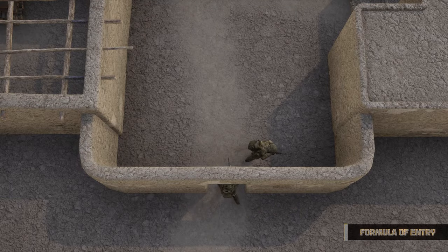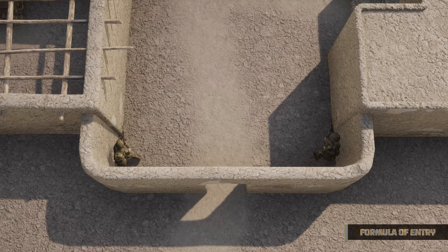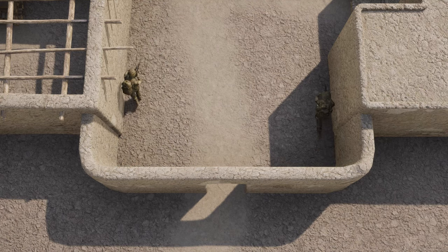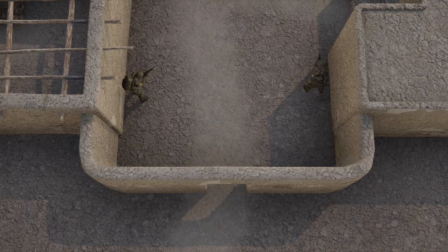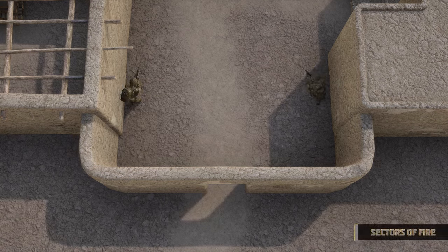The formula of entry is: look into the corner while scanning the room, move into the corner, then move a third of the way up the wall and find cover or take a knee.